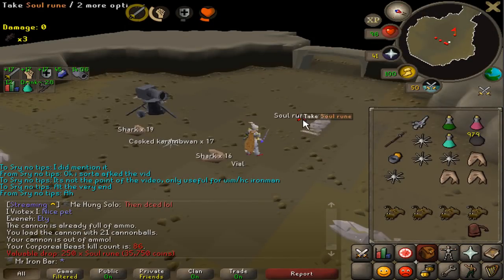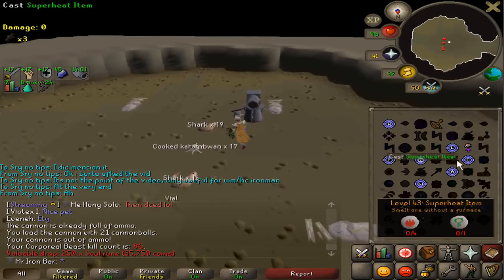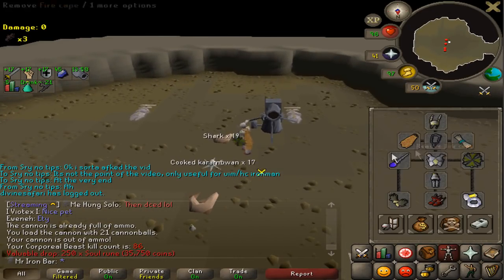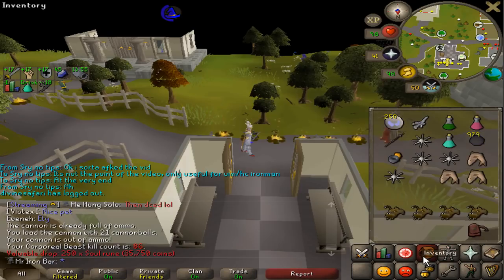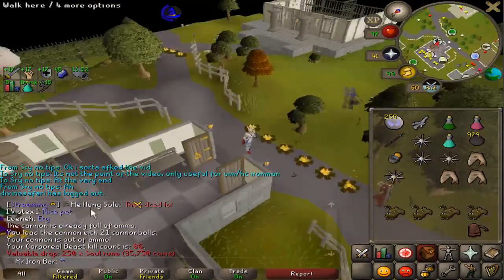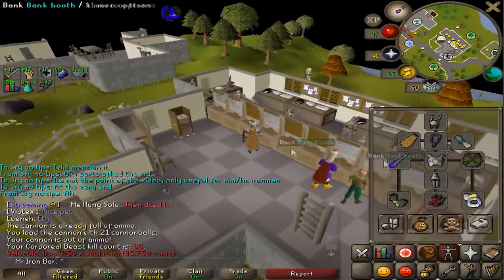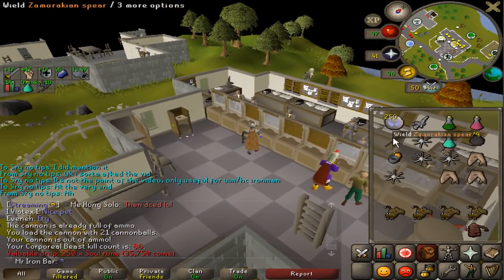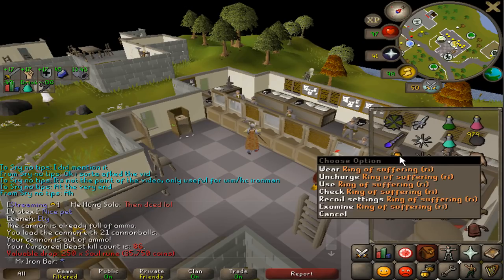First kill of the day for Soul Runes. I decided to bring a Suffering Ring switch as well, and this is my first kill with it and I gotta say it's actually pretty easy to switch into. I'm mainly only switching to the ring when I need to eat — otherwise when I'm just switching between my attacks and defending against his attacks, I'll only switch between the Shield and the Wand. The ring makes a massive defensive difference.